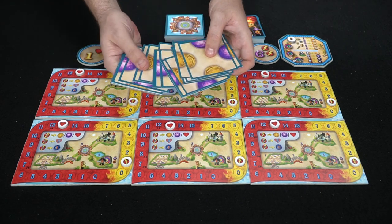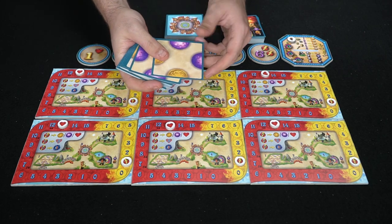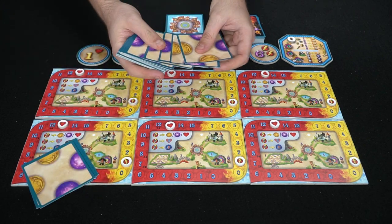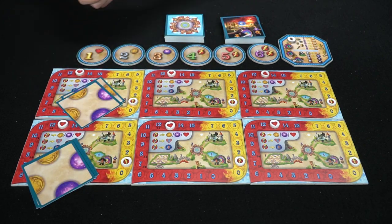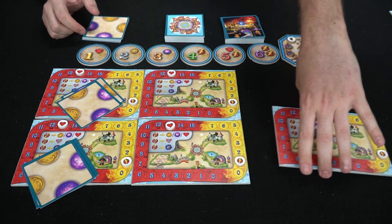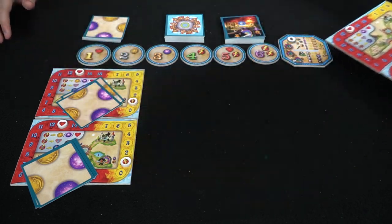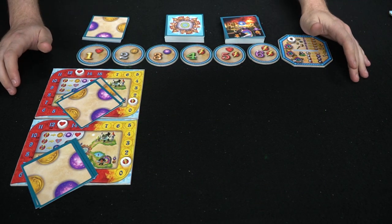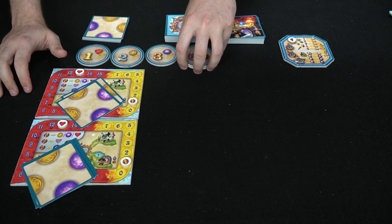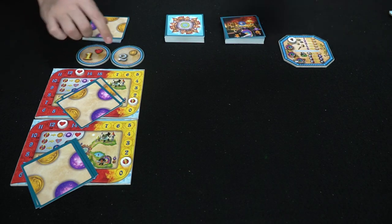Everybody is also going to get four starting cards and they're going to have two gold symbols and two fighting symbols. So you give four of these to each player — we'll be showing you a two-player variant of the game. However, the more players you add, the more competitive and dexterous the game becomes, because this in essence is a dexterity game. Also, depending on the number of players, some initiative tokens get removed from the game — in a four-player game you put four out, but in a two-player game you just use two.